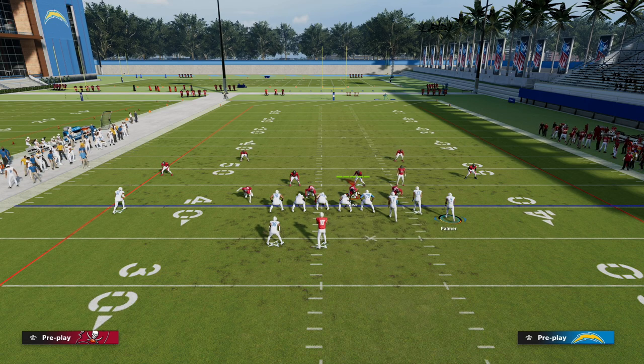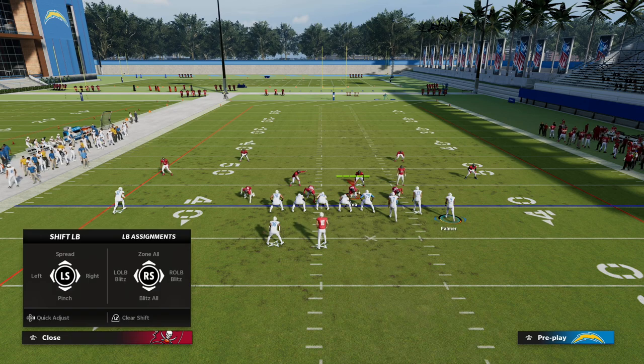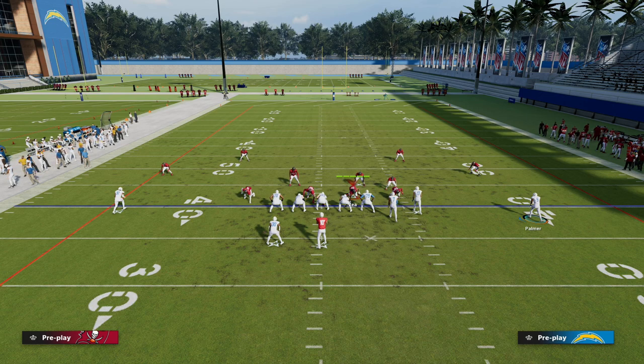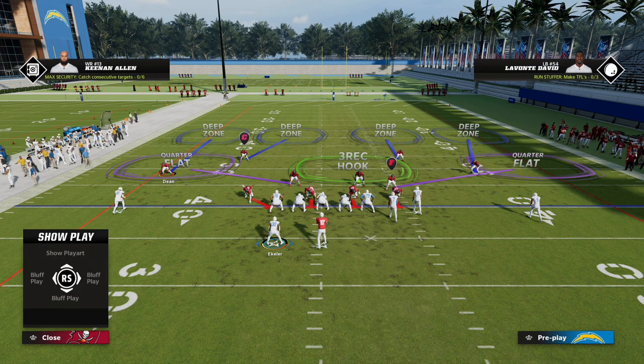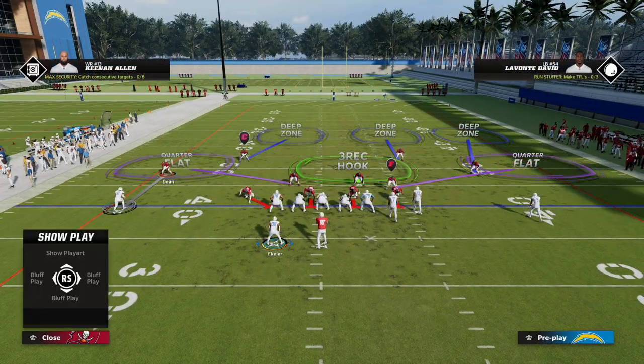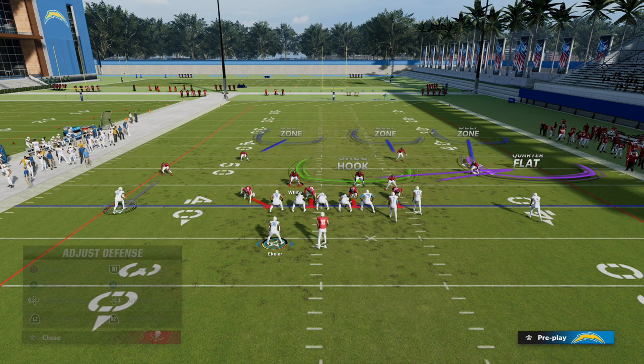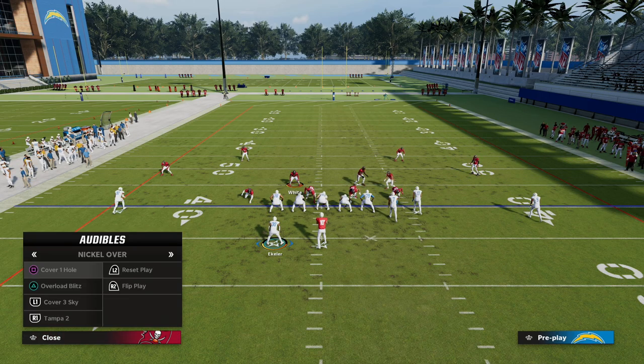On the backside, since it's a split safety coverage, the backside receiver is in what's known as a solo check. Even if a receiver was motioned out and this was not Bunch, this is the basic way that match coverage reacts to trips formations — they put the backside receiver in a solo check. Bottom line: the backside receivers, the running back and the receiver, are in man coverage. So Dean is going to be in man coverage on 81, and White is going to be in man coverage on Eckler.